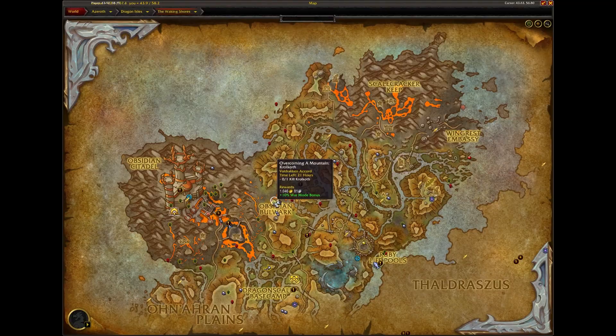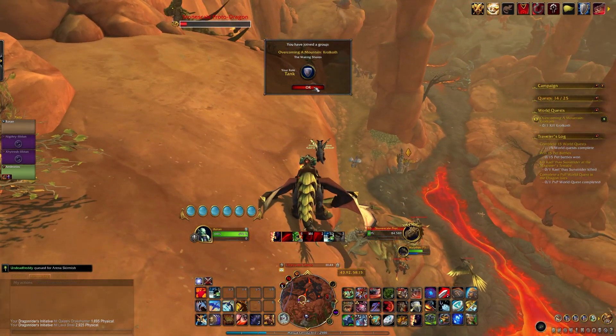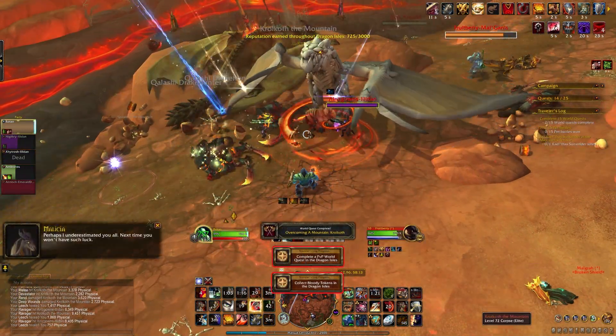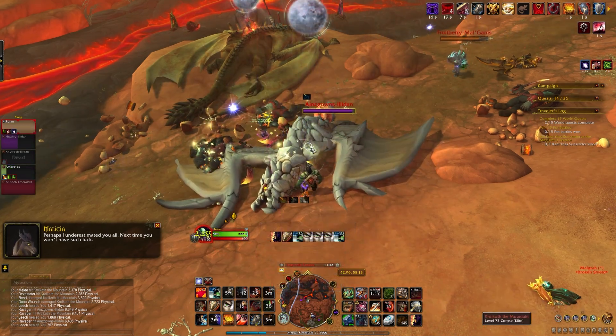The PvP world quest to kill Krol Koth in The Waking Shores was up, so I turned on War Mode in Valdraken and found a group to take him down. Once he was dead, this was also a double whammy — knocking off the world quest credit and the bloody tokens credit. We're 550 points in already.